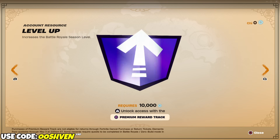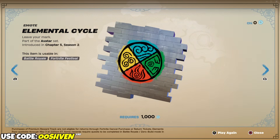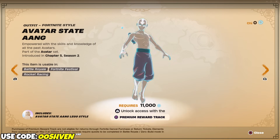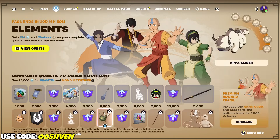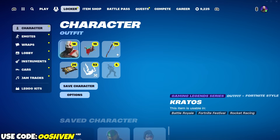Make sure you have those notifications on, make sure you're subscribed to the channel, like, subscribe, have those notifications on, and share this video. We can go ahead and unlock Avatar and the Back Bling, which looks super awesome. Without further ado, let's load up into a game and let's do some of these quests right now.